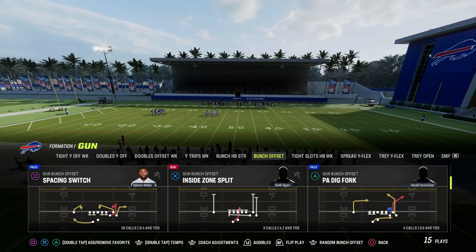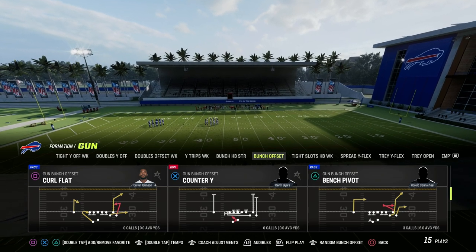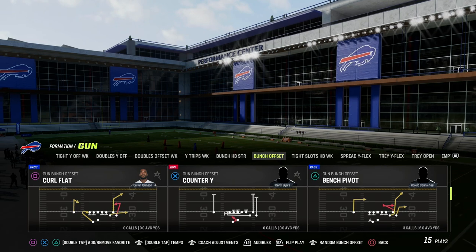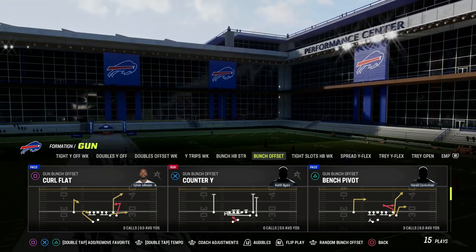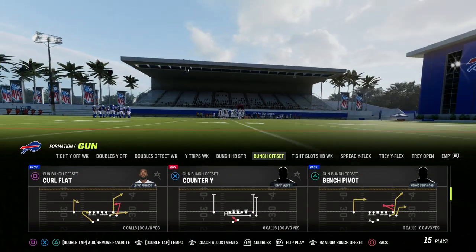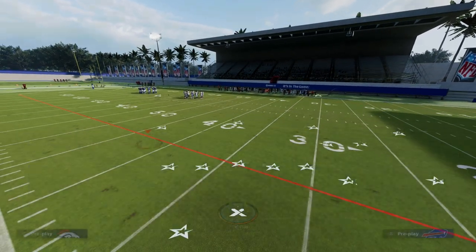We're in the Cincinnati Bengals offensive playbook, but you can find this play in a lot of different formations. It's actually really helpful for countering some of the metas we're seeing later in the Madden season. The play is Bench Pivot, and I believe it's one of the most effective concepts in the game for a lot of different reasons.